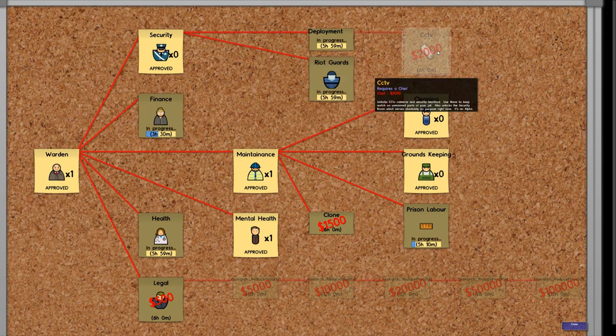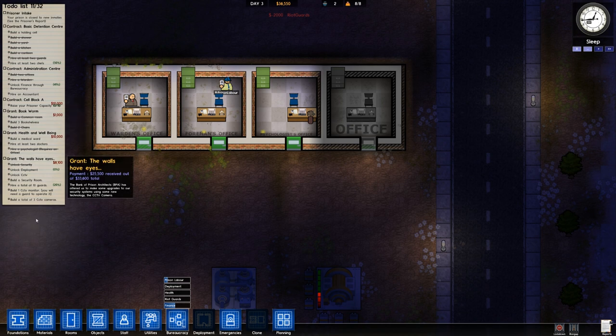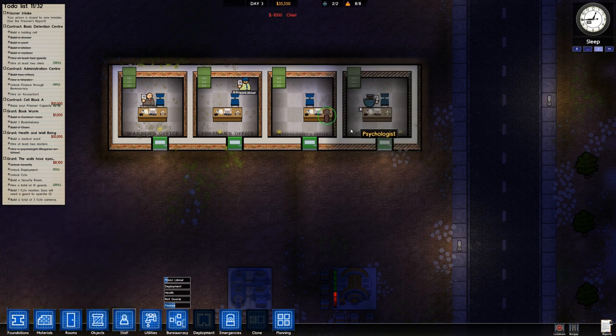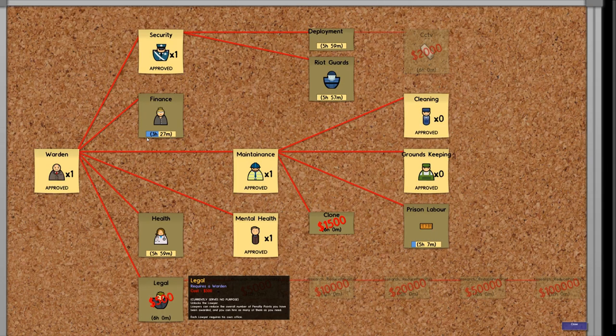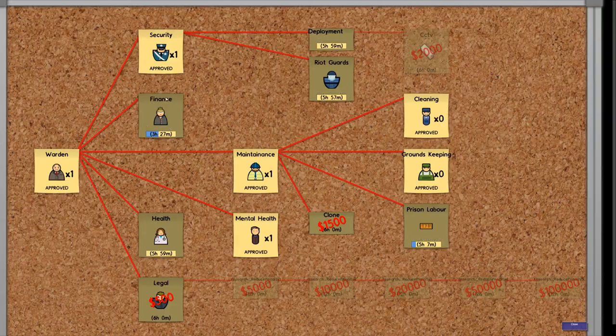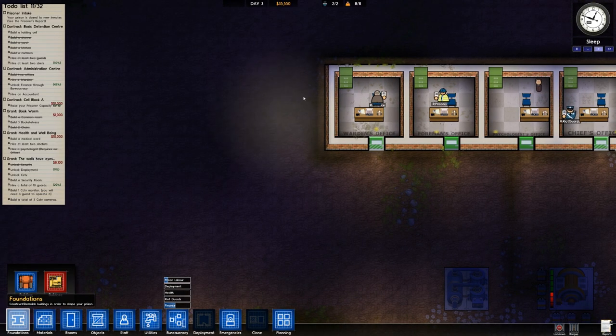We need a chief of security to learn deployment. So we're going to hire one of these dudes — they need an office as well. Chief of security, there we go — he should go in there. We're going to run out of offices at this rate, so we'll need an office for the accountant.